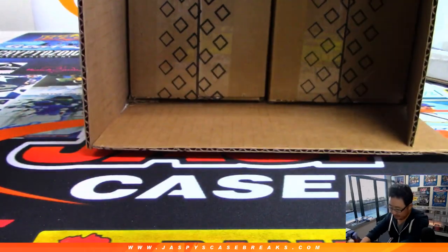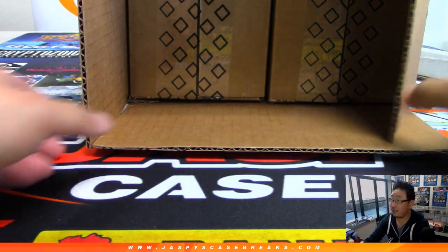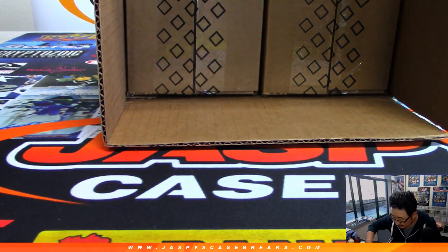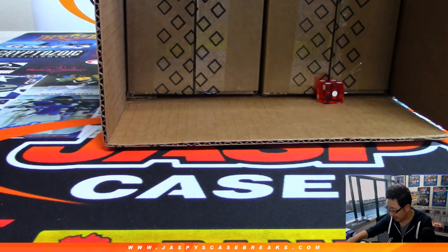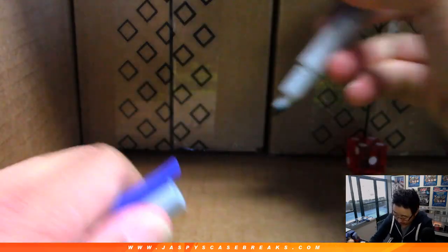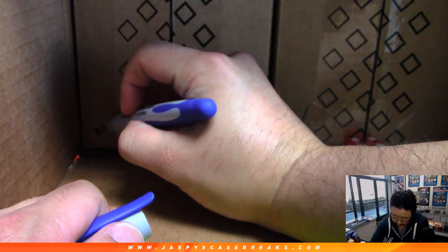We've got inner cases. Roll the die — one, two, three for the left side; four, five, six for the right side. We toss the die in there. We got a six, so this is the one we're going to do right now. This will do NT next time.